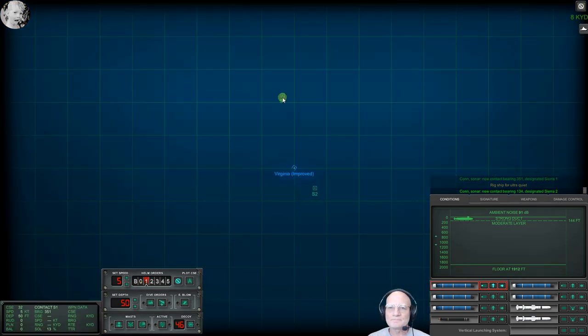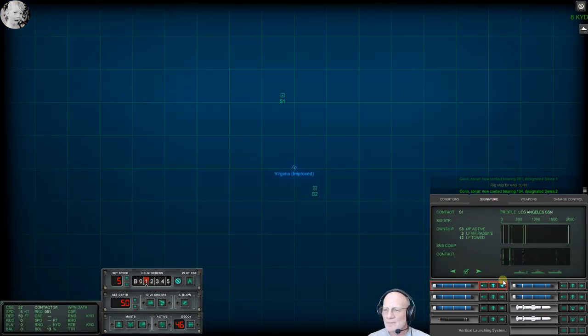We have plenty of water — one three four, designated Sierra Two. New contact bearing zero three eight, designated Sierra Three. Make depth four five eight, dive by. It's got to be a missile shoot. Can't see squat — it's just murky. Nasty. I'm beginning to think I'm hearing airplanes — that could just be paranoia. Downscope.